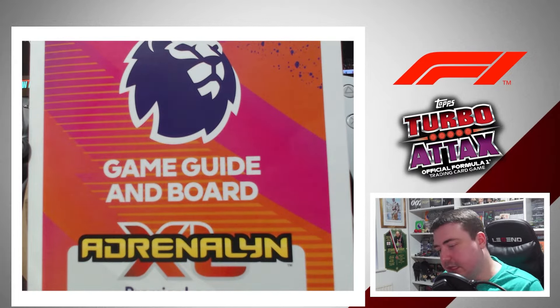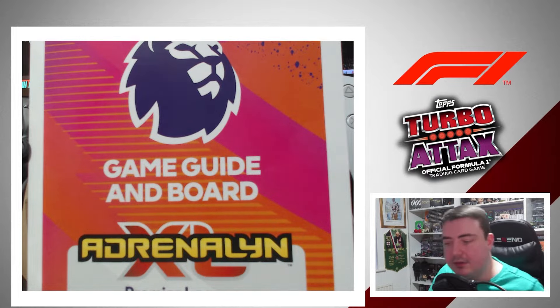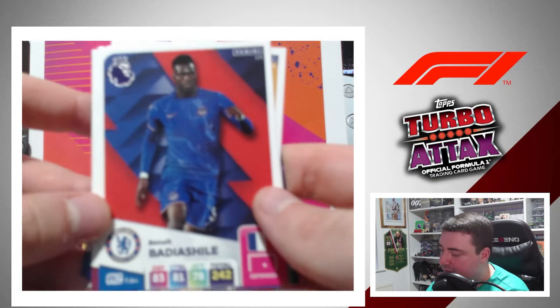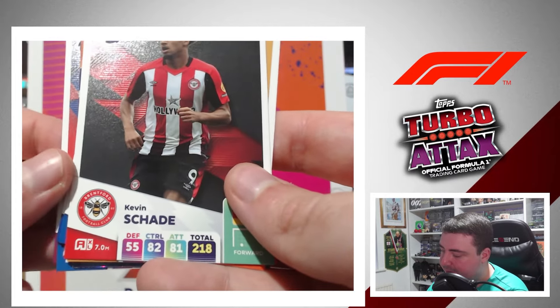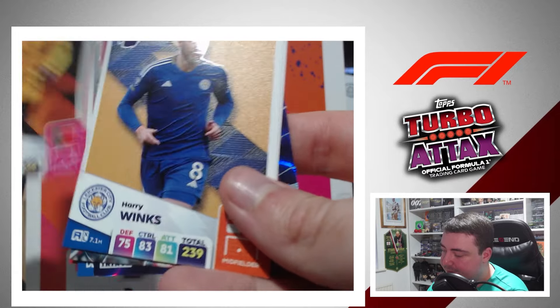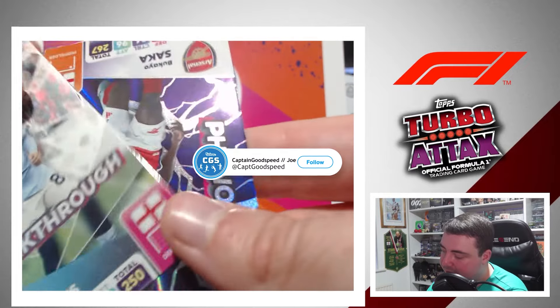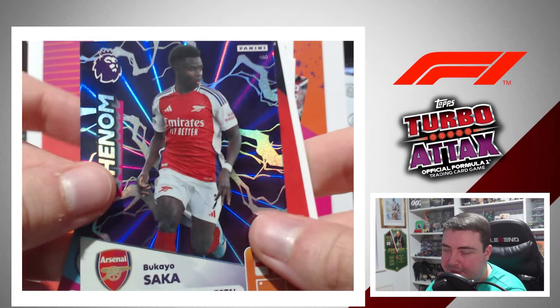Final pack from the multi-pack — no free digital pack with this one. Barrier-Chillier for Chelsea, Ari Olaf for West Ham, Kevin Sharder, Totty, Harry Winks, Lewis Dunk. And our inserts: Rigo Lewis Breakthrough and another Bukayo Saka Fenham card.